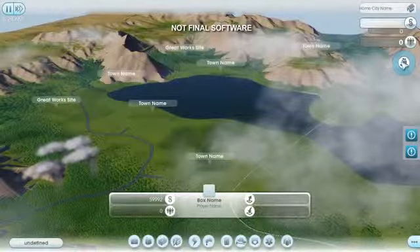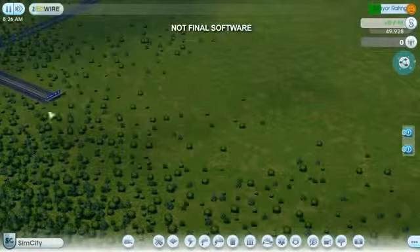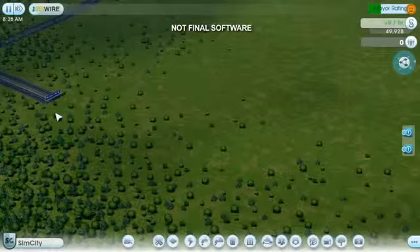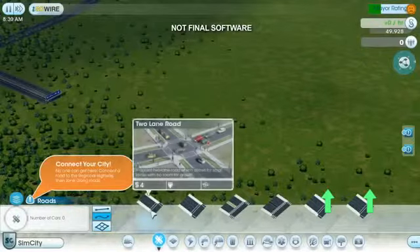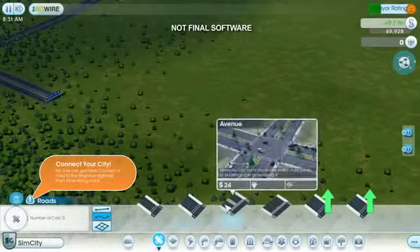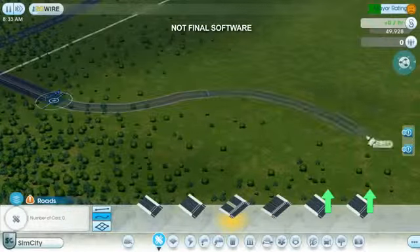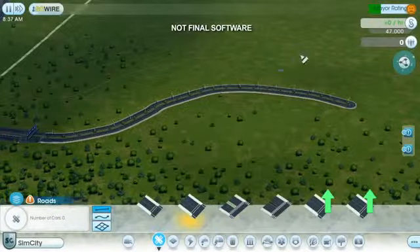Before I can build casinos, I need to establish basic city infrastructure. The first step is to connect to the outside world — this is how construction trucks, moving vans, and tourists will enter my city. There are many different road sizes to choose from. I'm going to make the connection with a wide avenue because I expect a lot of traffic on this road. Off to the side, I'll draw a smaller four-lane street for city infrastructure buildings.